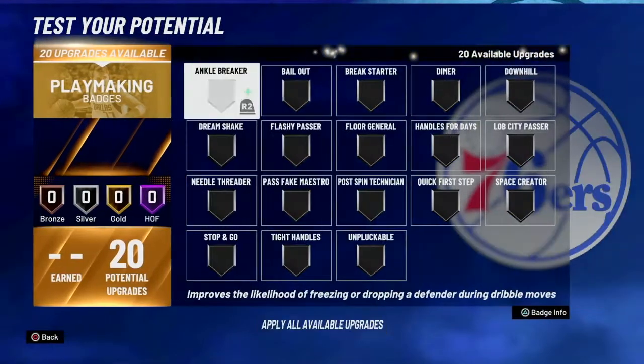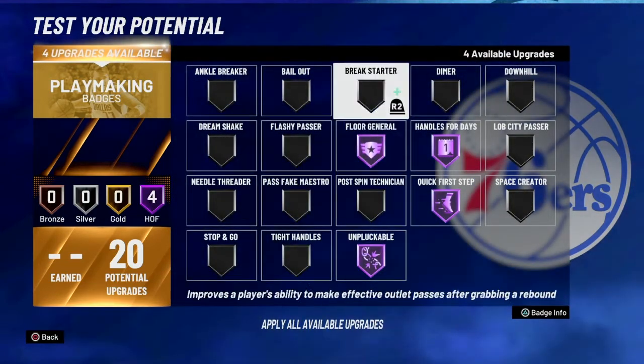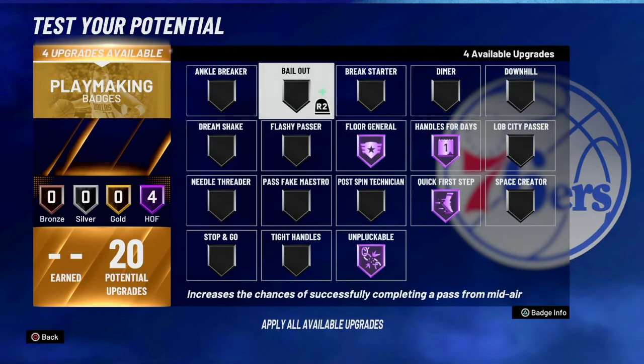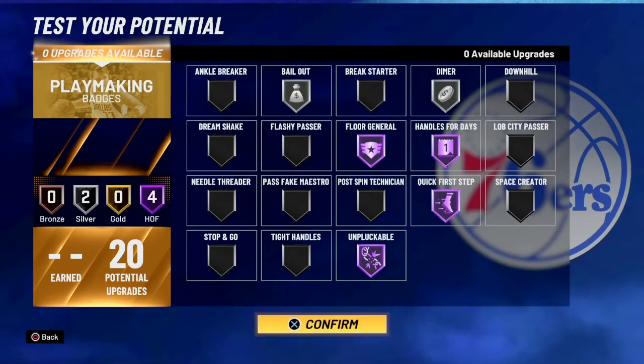Playmaking is at 20 here. Handles for days on gold, quick first step, unpluckable. And then silver bailout and silver dimer. That's how we're going to do it.